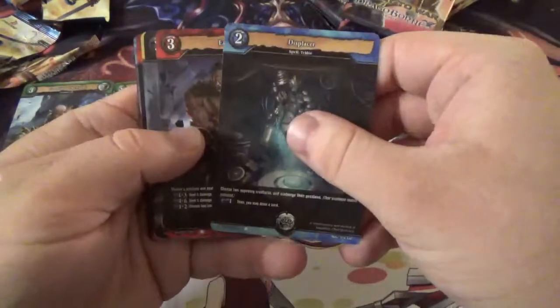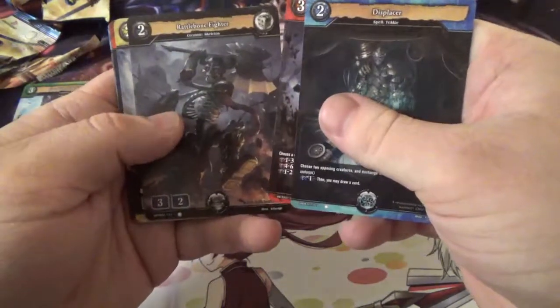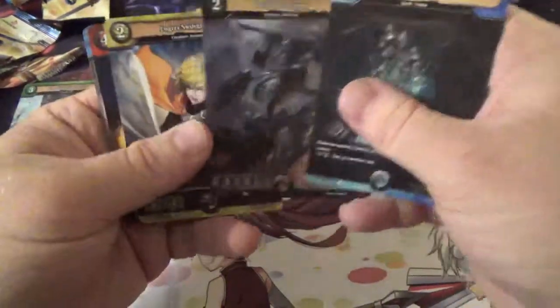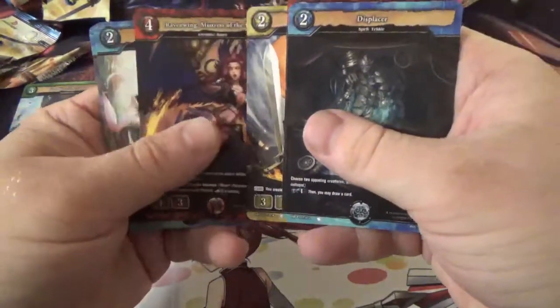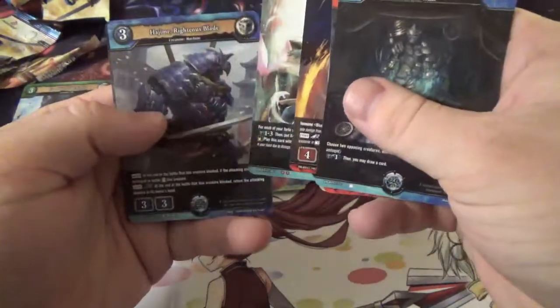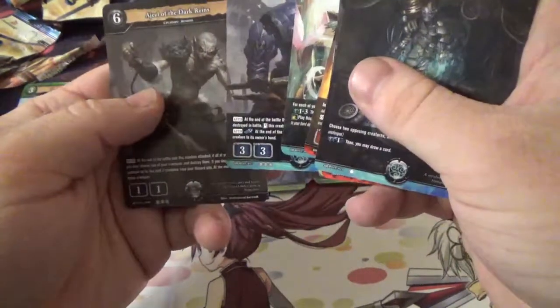For the sixth pack, we've got Displacer as a spell, Earthcrack, Rattlebone Fighter, Logris, Swiftblade, Ravenwing, Mistress of the Hunt, Rejuvenate, Hajime, Righteous Blade, and we have a Geo of the Dark Reigns — so two rares in that pack, not bad.